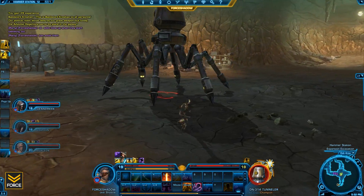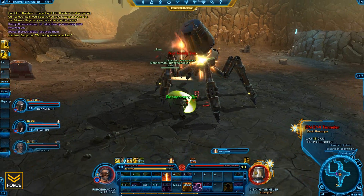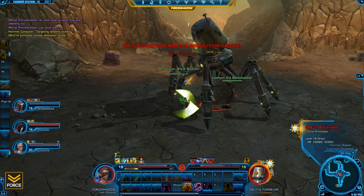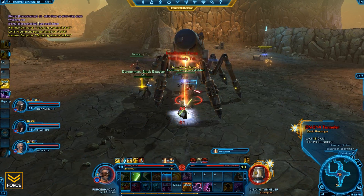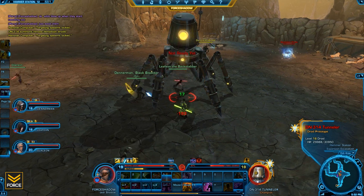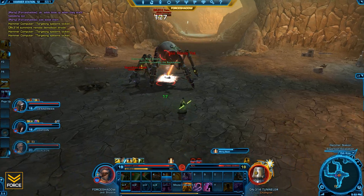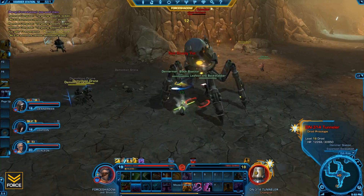Eventually you'll come to the first boss, the DN314 Tunneler. Two primary things to keep in mind for this fight. He has a mining beam that basically focus-targets a single person, and the healer just needs to pay attention because at that point he's not doing much damage to anyone else — so just make sure the healer keeps that targeted person up. The other thing to pay attention to is little droids that come down and walk around, and eventually they start to short-circuit and blow up. Once they start sparking and sitting in place, they're about to blow — just make sure you're not within range when they explode.